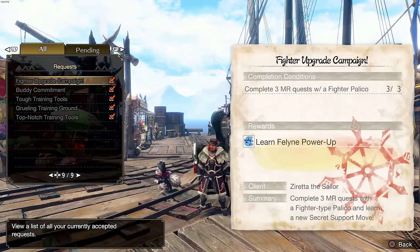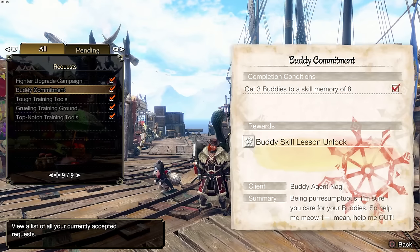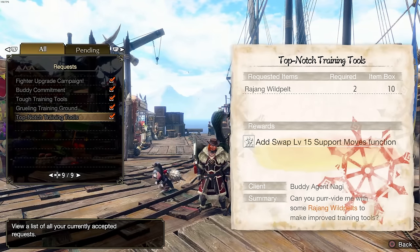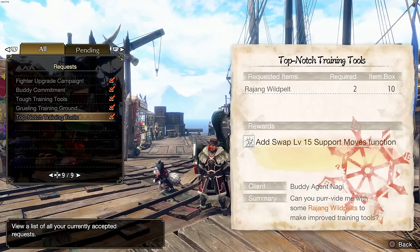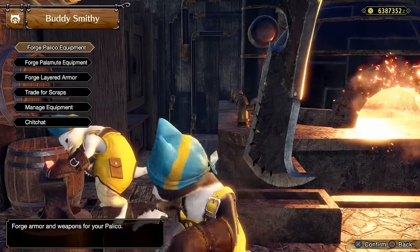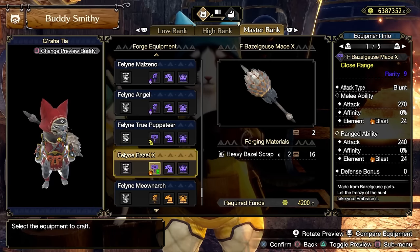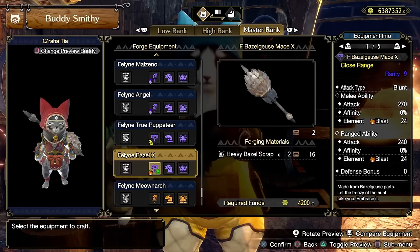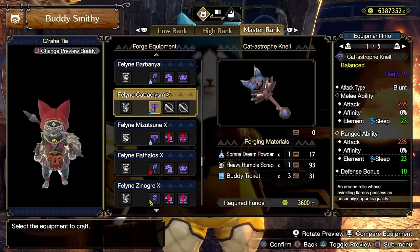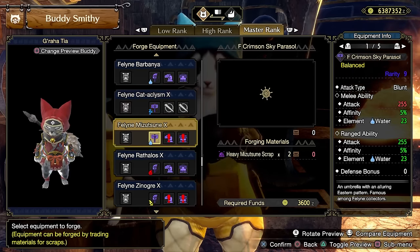You want to make sure you complete these requests, and also the ones that come afterwards — specifically Buddy Commitment. This is going to allow you to unlock lesson skills so that you can give whatever skill you want to your buddies. This also allows you to swap your support moves, which basically allows you to fully customize your Palicos to the nth degree. I'm not yet ready to do a full Palico guide, but you definitely want to min-max them. Also remember: you're supposed to give them armor. Come over to the Feline Smith, forge equipment for them, look for the resistances, look for the defense levels.